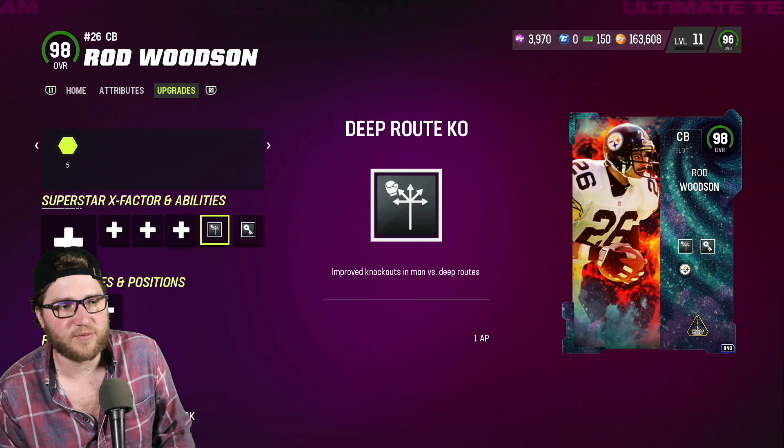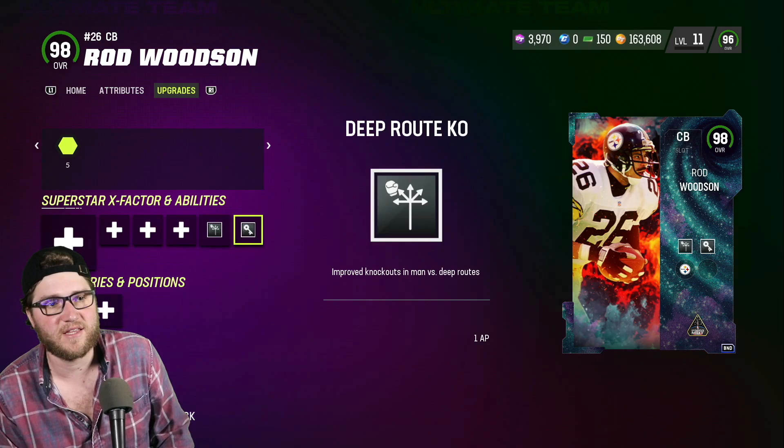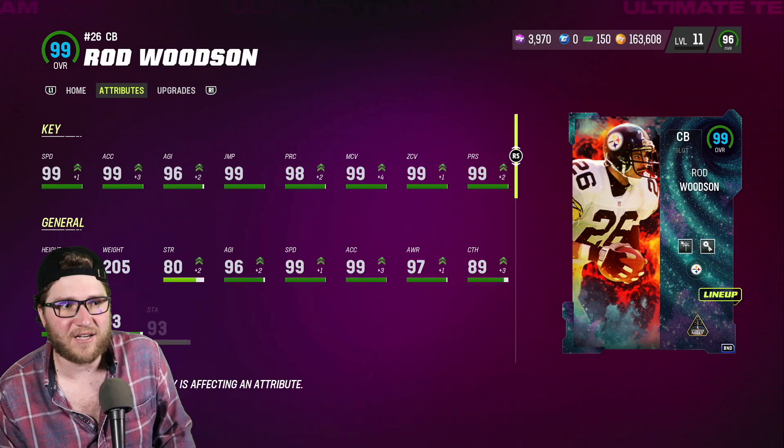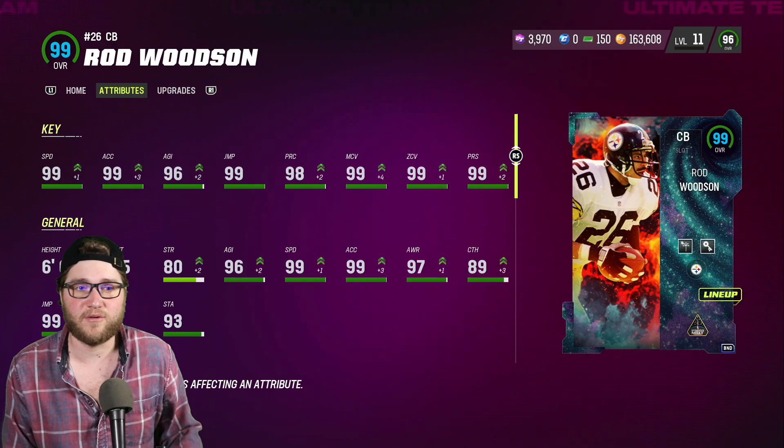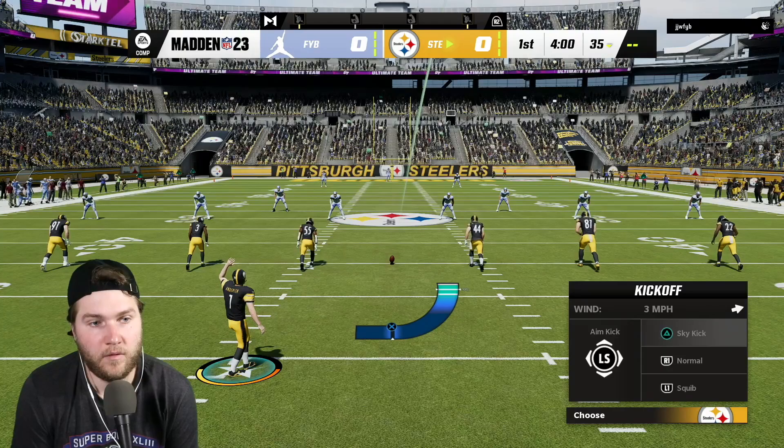I don't need to go over his attributes — it's pretty much 99 across the board. Six foot, 205 pounds. For abilities we want heavy man scheme. With the new additions to the theme team, I have deep route KO and pick artist. Shoutout — and I can't believe I'm saying this — shoutout to EA and Madden for actually dropping some dope Steelers cards. Without further ado, let's get into the Rod Woodson gameplay.